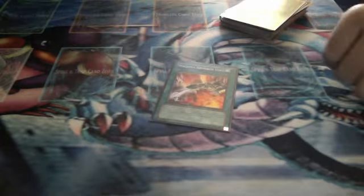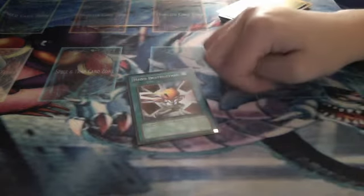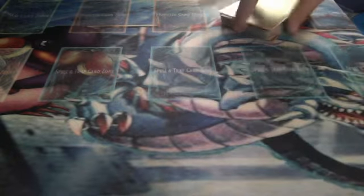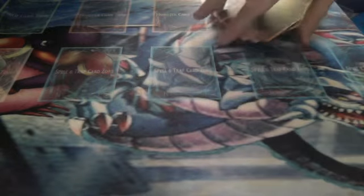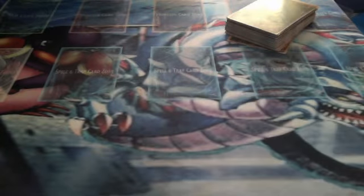1 Gaia Power, 1 Machina Armored Unit, 1 Hand Destruction, 1 Swords of Revealing Light, 1 Shrink, 1 Prohibition, 1 Call of the Haunted, 1 Mirror Force.